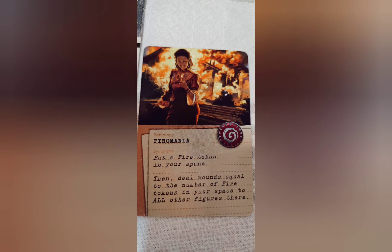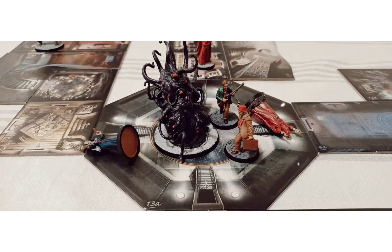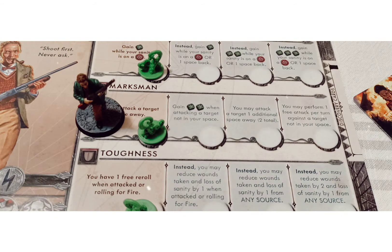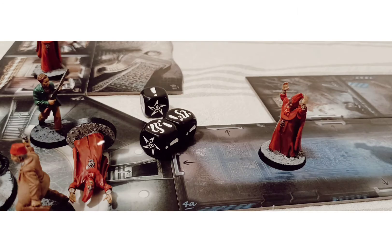Congratulations, you've gone insane. Remember those medical files? This is when they come into play. The effects of the medical files can be powerful, and be the difference between success and failure. Just make sure your companions are safe before you snap. After you've had your little outburst, you'll be allowed to upgrade one ability. Some abilities are better than others, but it all depends on the dynamics of your group, so it's a good idea to strategize with them and then choose an upgrade that works for you.